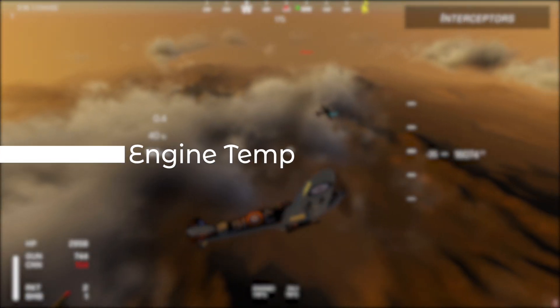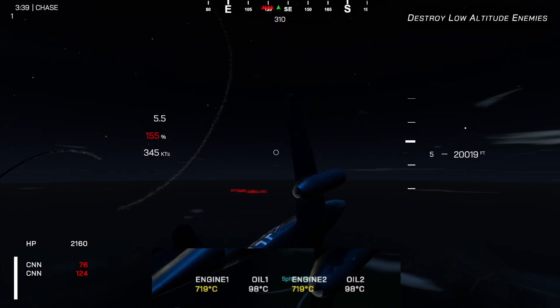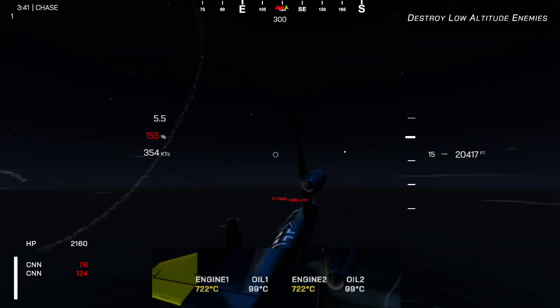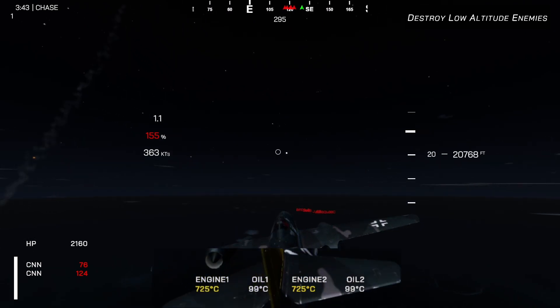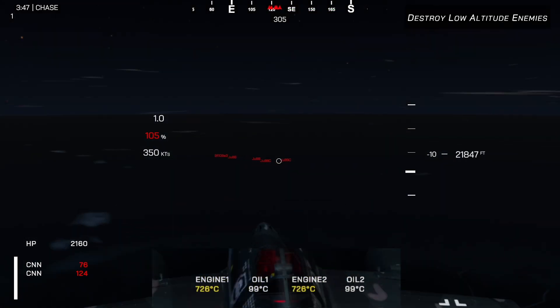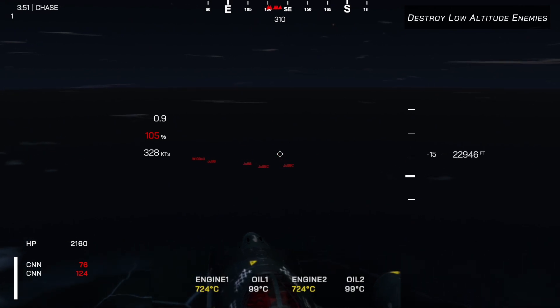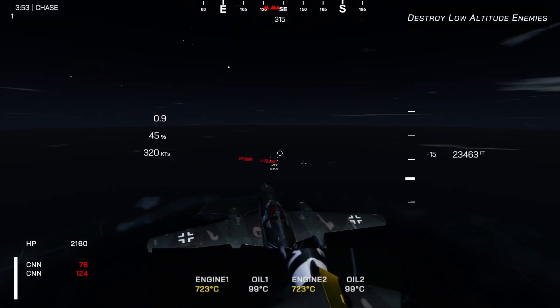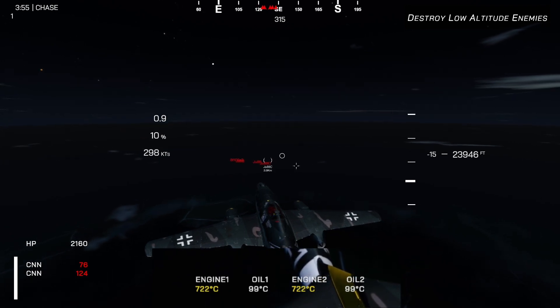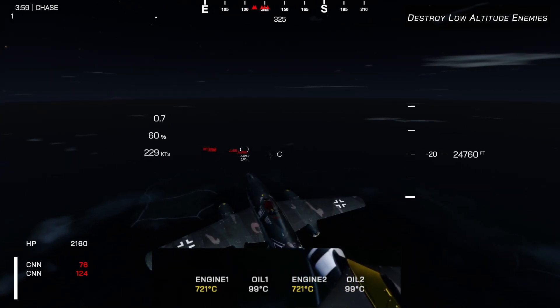A new addition to the gameplay is engine temperature for player aircraft. With this addition, anything over 100% engine power is counted as war emergency power, also known as WEP. When using WEP, the aircraft engine and oil temperature will slowly increase, going into yellow and then into a red state, having an overheating warning. When you stay in the red, your health will slowly take damage and your WEP will be reduced.